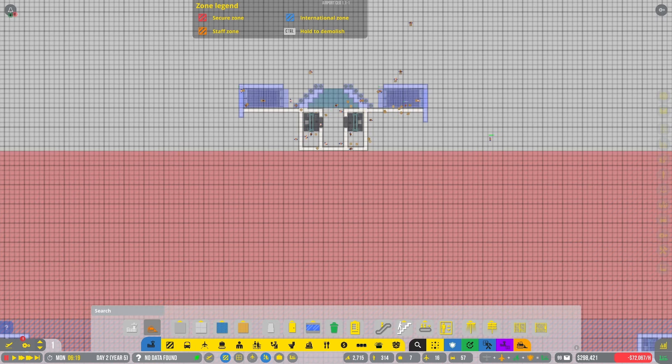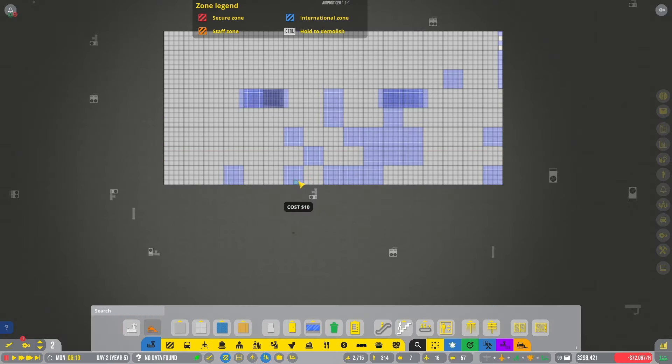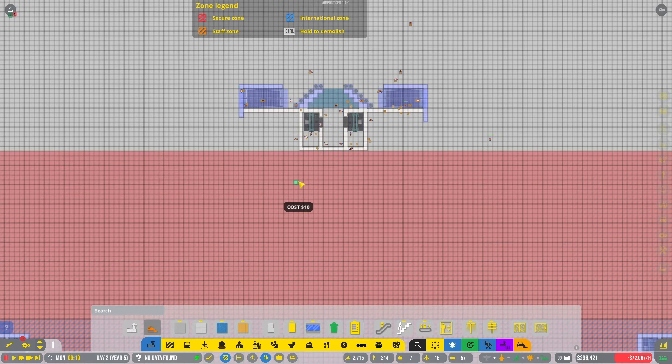Are there bathrooms on the next floor in this location? No — there are some on the third floor, some on the first floor, and some in the basement where the buses are. Basically bathrooms are going to sit here and here, and it'll be identical on all floors.